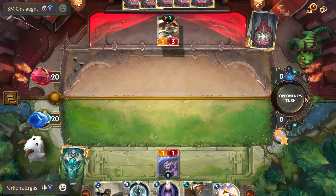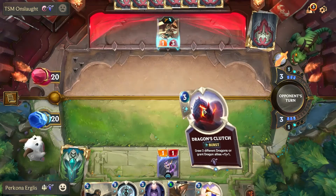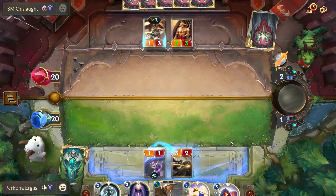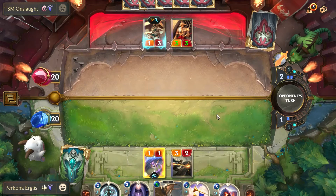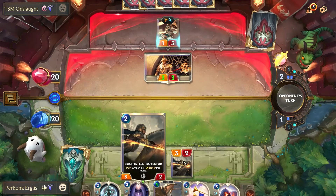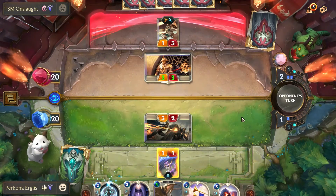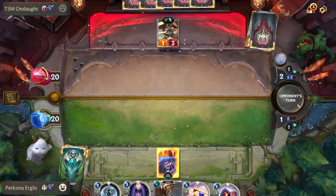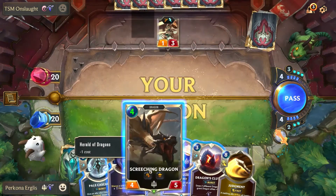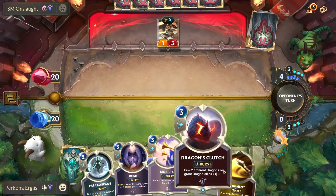He's running Ionia and Targon, so they don't have a lot of removal, and we're pretty safe playing Herald of the Dragons whenever we want. We're going to play our Bright Steel Protector on our Herald of Dragons here — this should dissuade him from attacking. He does attack, and I'm just going to take him out with my Bright Steel Protector. I kind of dissuaded his other unit from attacking as well.